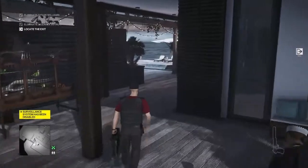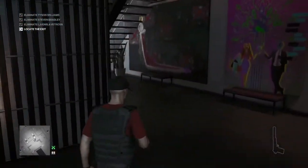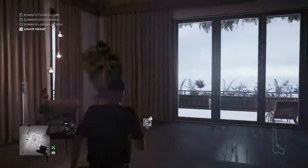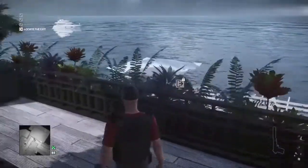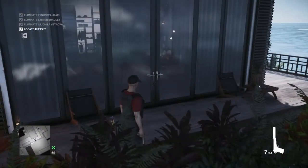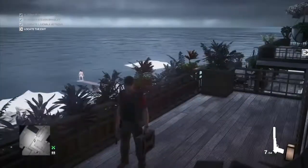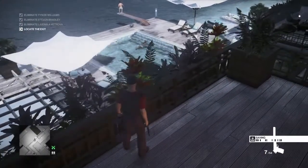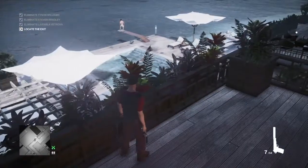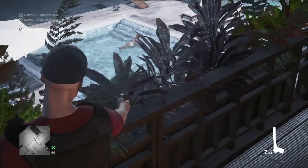We now make our way around to the back of the villa where the pool is, but we need to take out one inflatable crocodile from a high vantage point. The easiest way is to go into the villa and up the stairs into Tyson Williams's bedroom and out onto the balcony. This is one of the trickier shots because we have to shoot through all of these plants and it's very difficult to see the black crocodile in the pool — but we can take it out from here.